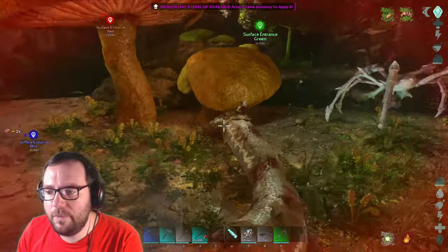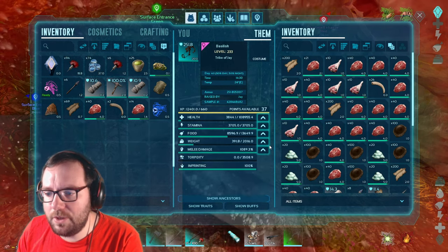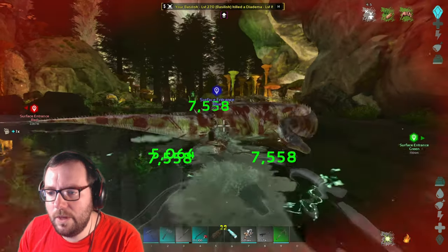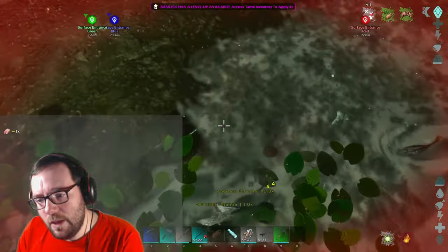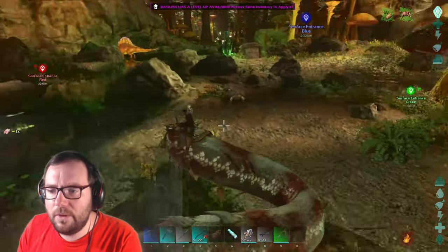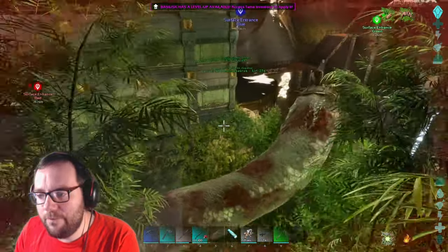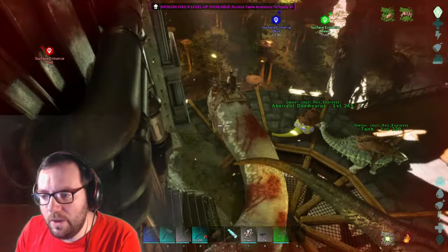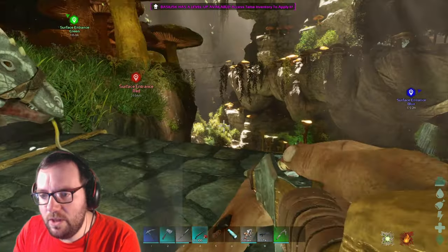Let's head back home. We've got 47 levels - let's go up to 100,000 weight, stamina's good, and put the rest into melee. 7,500 melee - that's way better. Rocks, get out the way so I can get out of the water. We just trampled on a mosschops - how nice. Here's our fully imprinted basilisk, ready to go.